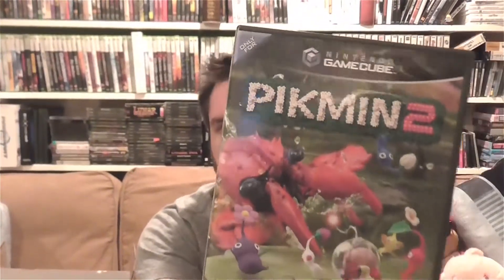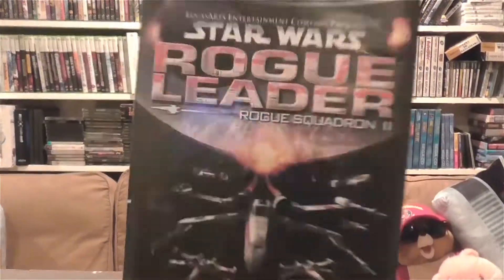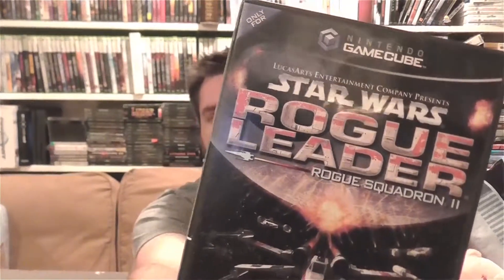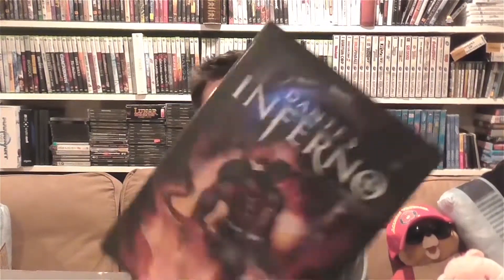Then I found a stack of really good games at a Goodwill. On GameCube I found Pikmin 2 — no manual unfortunately — Sonic Adventure 2 Battle complete, Star Wars Rogue Leader Rogue Squadron 2 complete, and Baldur's Gate Dark Alliance complete. I also found a Dante's Inferno anime movie — I'm a sucker for anime and manga so I always pick those up. And the God of War Collection for PS3 — I had the PSP one and I guess I have Ascension too, but I've never played it.